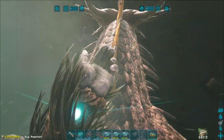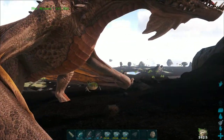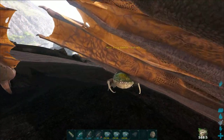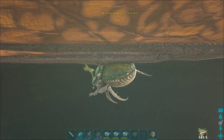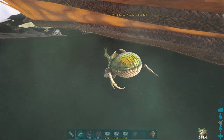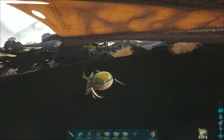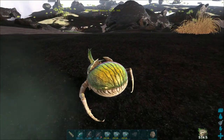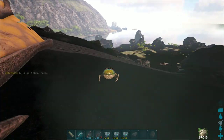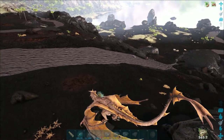Put the ghillie suit on, apply the bug repellent, and as with any passive tame you place its preferred food in your last action bar slot. I'm going to wait for it to move out from underneath my wyvern, then just sneak up behind it — you don't necessarily have to be crouching. Walk up to it, feed it when prompted, and as you can see a large dung does quite a lot of taming.